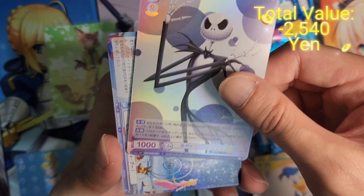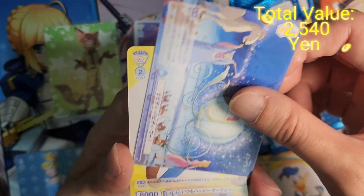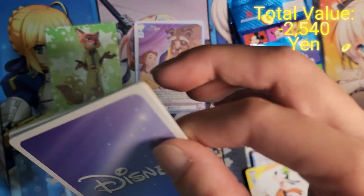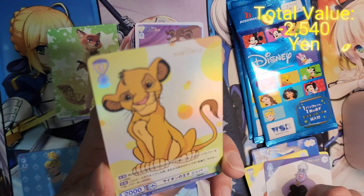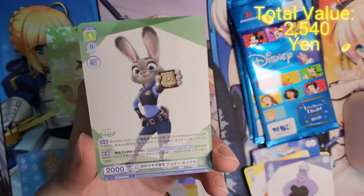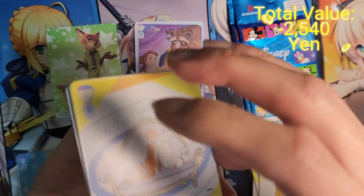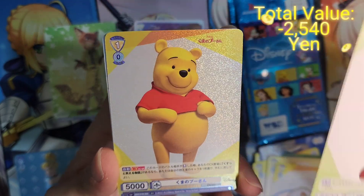Even the Nightmare Before Christmas, wow, Cinderella — the climax looks very good. Goofy as well, so we have a good mix of series. The Little Mermaid, Lion King — even the base rarity cards look good. Zootopia, The Aristocats, Pinocchio.